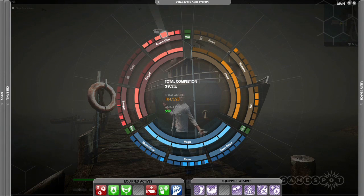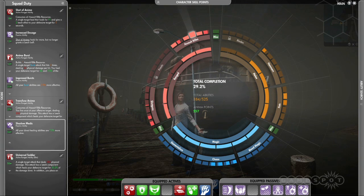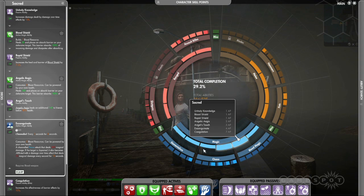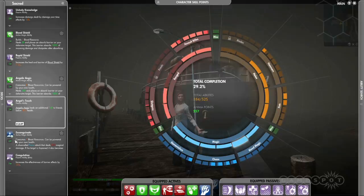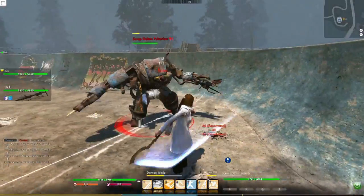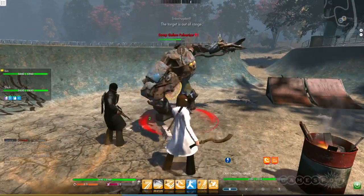Though you can potentially learn all the abilities in the wheel, you can only use two weapons at a time and bring seven active and seven passive abilities into combat. These fourteen abilities put together is called a build. And the trick is to find good combinations that also allow you to play the character the way you want to. Think of it almost like playing with a deck of cards — you have a vast collection to pick from, and you pick fourteen of these that will allow you to execute your strategy.